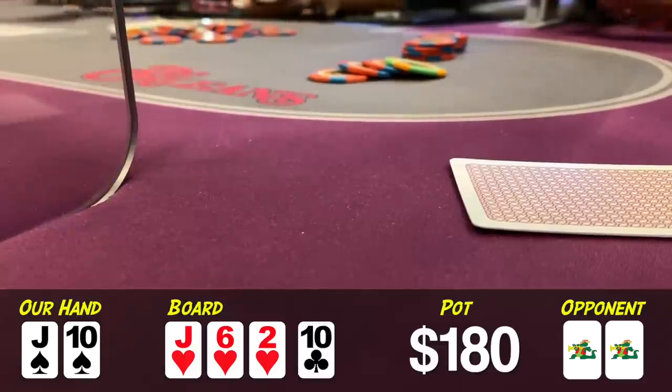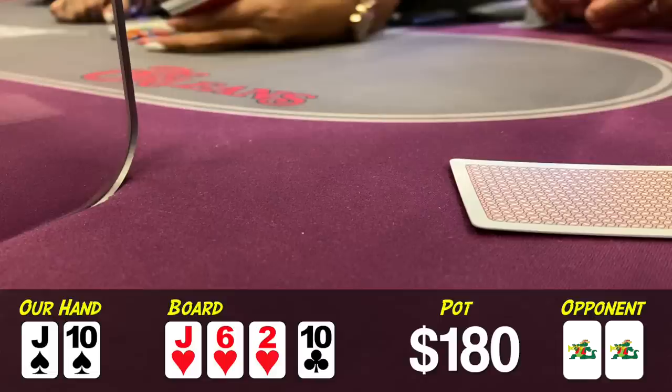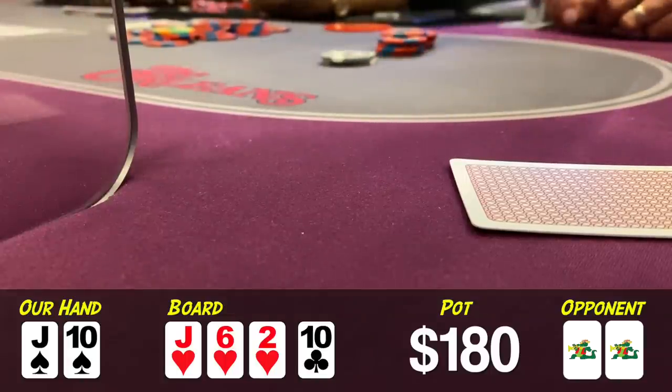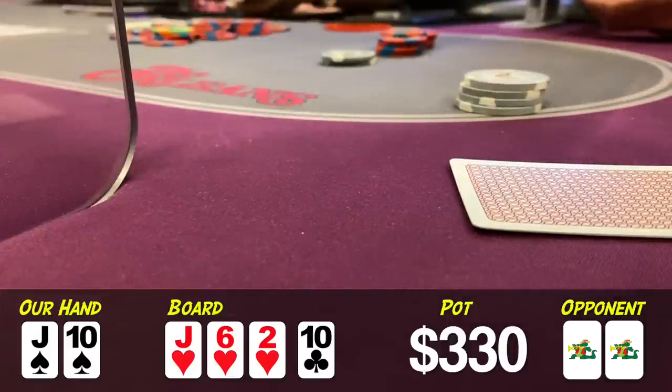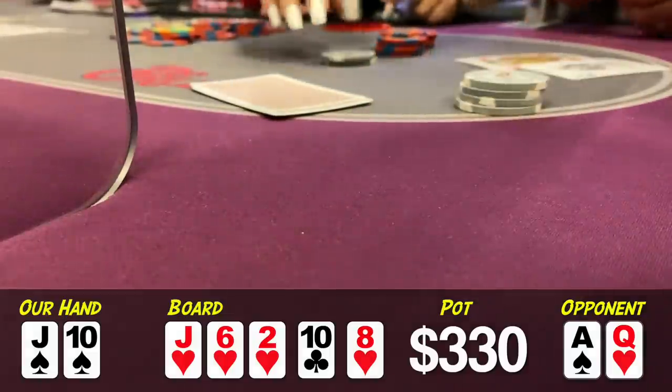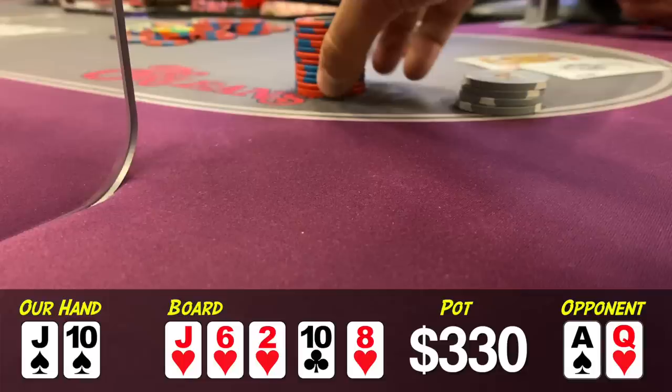The turn is the ten of clubs — great for us, now we have top two pair. However I don't get to barrel because my opponent jams all in for about eighty dollars. No-brainer call for that price; I'm not folding top two even with three of the same suit on board. Unfortunately the river is the eight of hearts, completing the flush. My opponent flips over ace-queen with the queen of hearts — he picked up a gut-shot straight draw on the turn along with his queen-high flush draw, decided to go with it, and it works out for him.